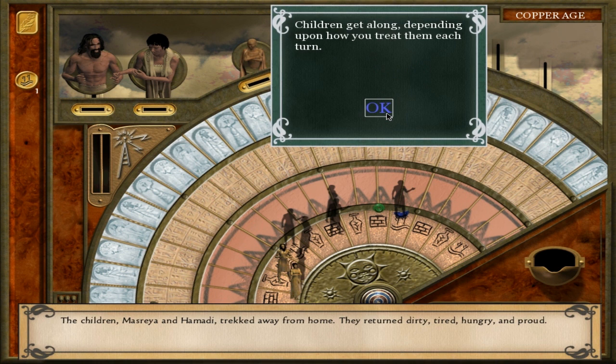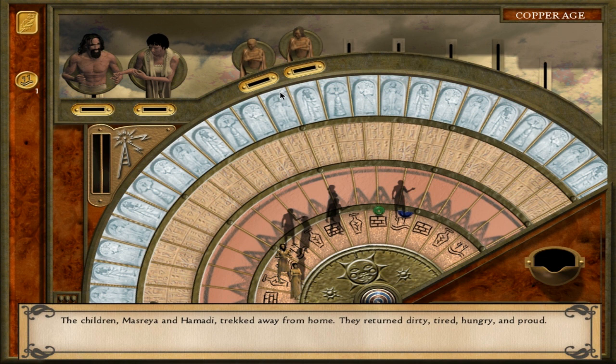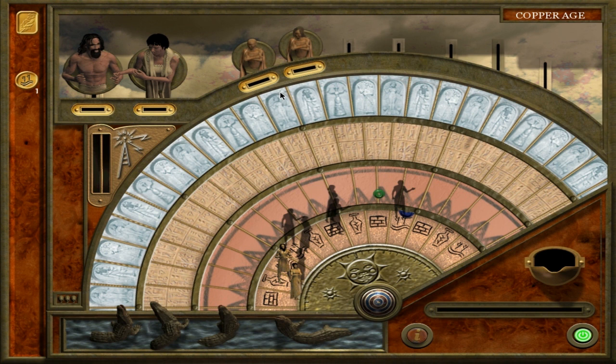The children have sibling rivalries or come together as siblings based on how you treat them. If you treat all your children equally well, the kids have a better chance to get along. But if you favor one over the other — giving them more tokens, which is tempting because it's often better to have one wunderkind child that's a master of everything — they won't get along and can develop conditions that cause them to hurt or steal from one another.